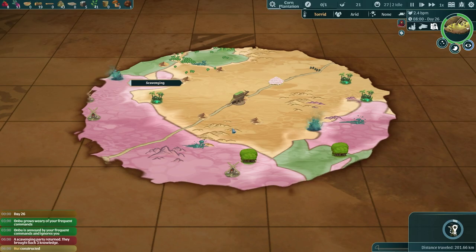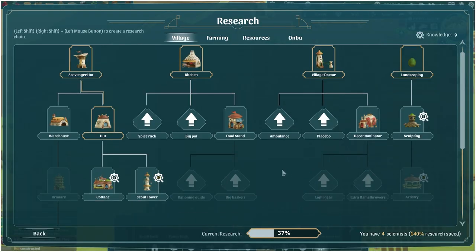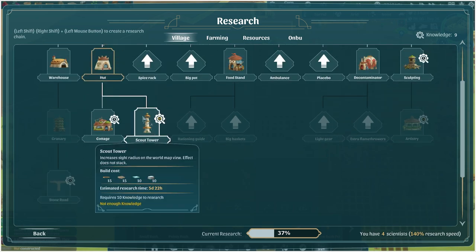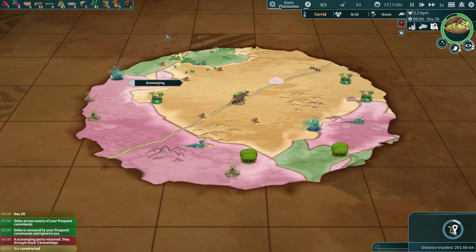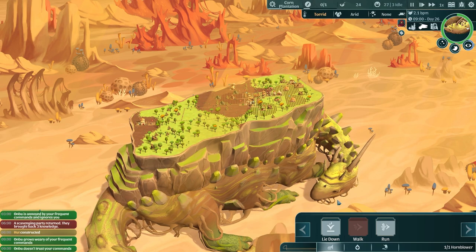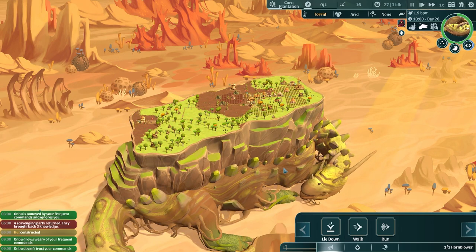If it's off our map we can't see it. I think there is — or at least there used to be — a technology to build a tower so you can see further. Oh yeah, the scout tower right there! It increases your radius of the world map, so you build one of those and can see further, which means you can send scavenging parties further and plan ahead for chaos like Onbu having a little sleep. He's still not willing to wake up.